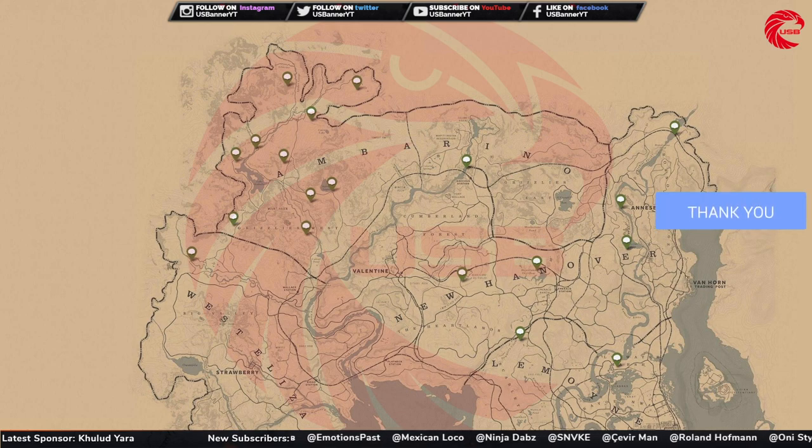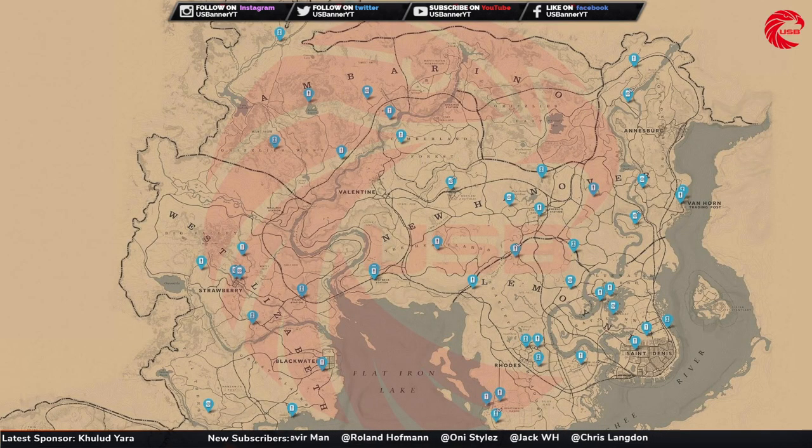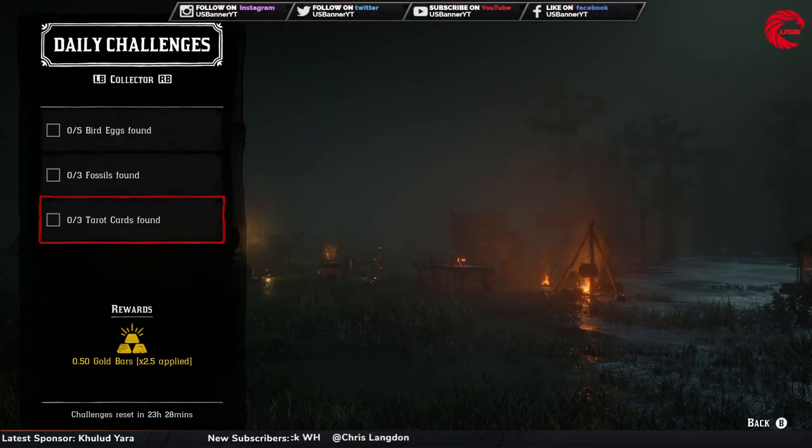After that, you have to find three tarot cards for your daily challenge. Here is the location for the daily challenge tarot cards — just go to this location, collect three tarot cards, and your daily challenge for the tarot card will be done.